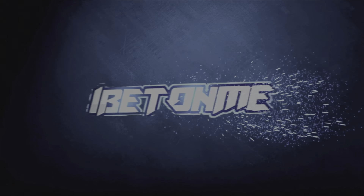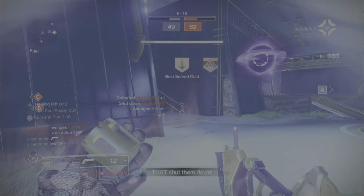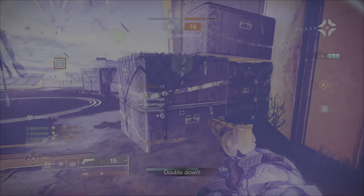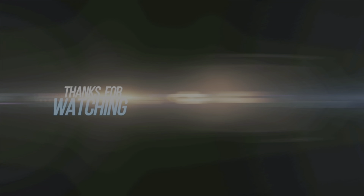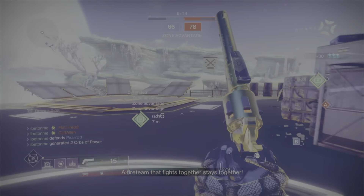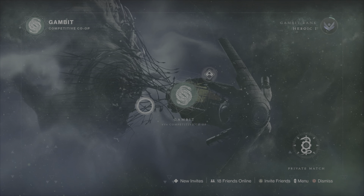Hey, what's up superstars, it's your boy Ibetonme. In this video I'm going to give you the Destiny 2 Trust god roll for both PvP and PvE. Welcome to the channel. The original Trust hand cannon was sunsetted, however this is a brand new one and you can get it the same way as last time — by going into Gambit and completing matches.